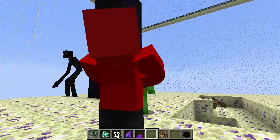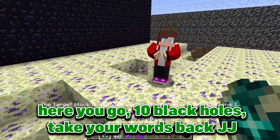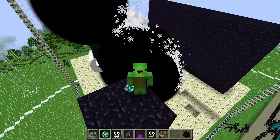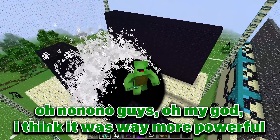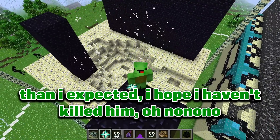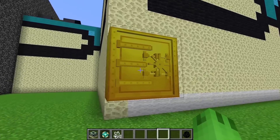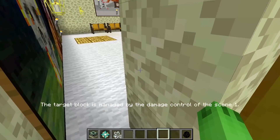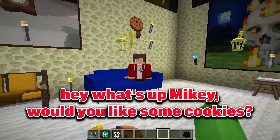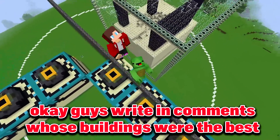Hey JJ stop, I was not ready yet. Guys, I think we should teach JJ a lesson. Here you go — 10 black holes. Take your words back JJ. Oh no no no guys, oh my god. I think it was way more powerful than I expected. I hope I haven't killed him. Hey JJ, where are you? Please don't die bro. Oh you are here. I am so happy. Hey what's up Mikey, would you like some cookies? I am alive. Okay guys, write in comments whose buildings were the best. Bye. Thank you.